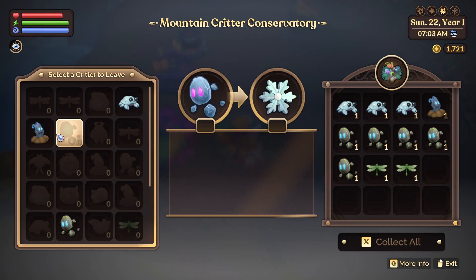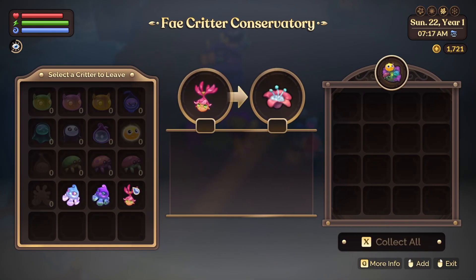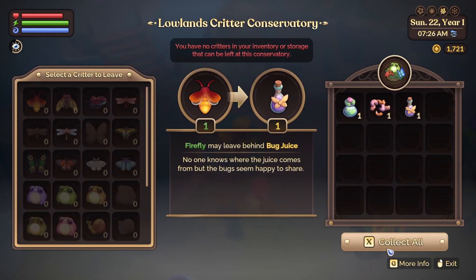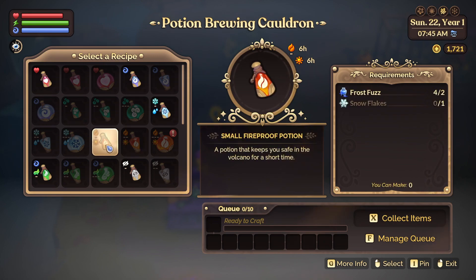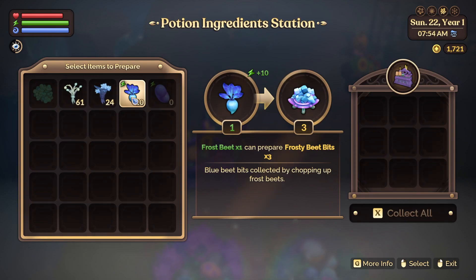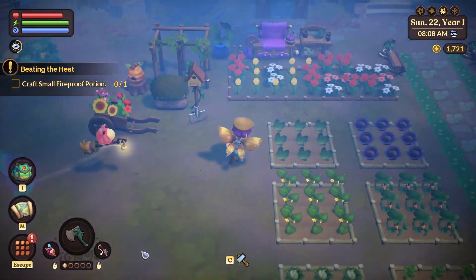Maybe all the blue ones? Because they all seem to be blue. Well, we're going to have some. Now we just wait. What else do I need? Oh, the big one — oh yeah, the frosty beet. Let me do that. Alright, so let's water our crops.